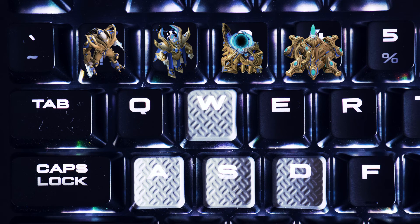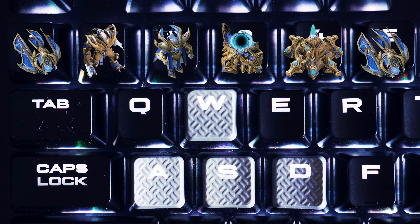Control group 4 will be your main bases — your hatcheries, nexuses and command centers. Control group 5 is harass. If you're playing Protoss, I would put my Warp Prism harass here. For Terran and Zerg you can mix it up, but if you are Zerg I'd also put my Queens on number 5. The tilde button is also a hotkey here as another harassment button, so you have 6 hotkeys to play with.